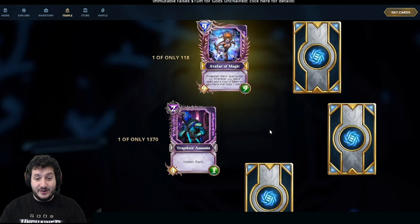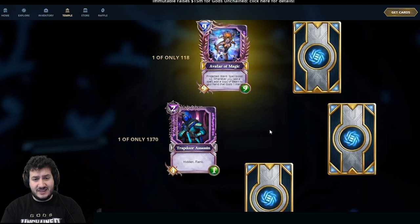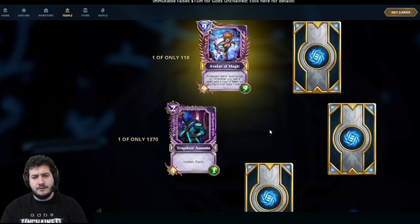And a Shadow Avatar of Magic — wow! This might be one of the best cards we've opened. All the avatars are very high value, and to get a shadow version is insane. This is one of only 118. It's a 9-mana 9-9 with Protected, Ward, and Spell Boost +2. Whenever you cast a spell, add a copy of Beam to your hand that costs 1 mana — Beam deals 4 damage to a creature and 3 damage to the opponent's god. You can just start chaining beams and effectively win the game. The Avatar of Magic, if unanswered, will basically just win the game for you — which is what you expect from your 9-mana cards.